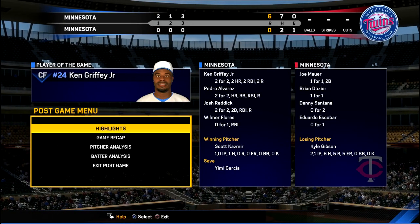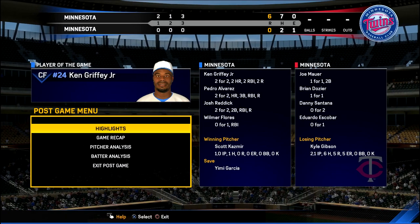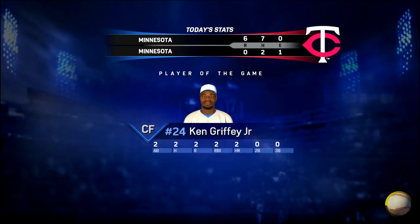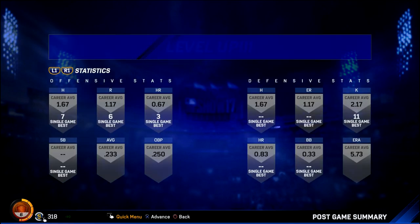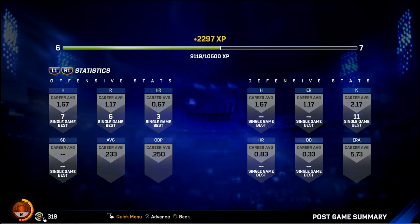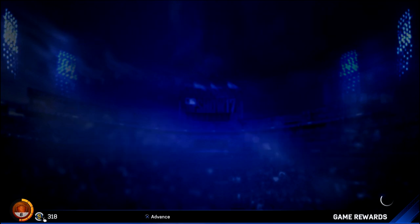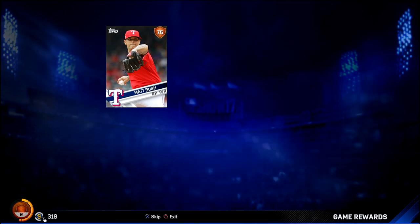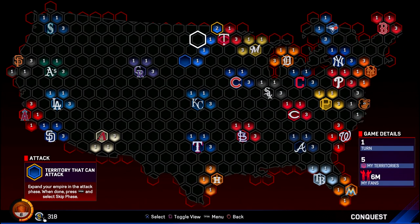We hit three homers — two with Griffey, Reddick goes two for two. Not too bad for the first Diamond Dynasty game of the year. There's your player of the game: Ken Griffey Jr. Simple stat line — two solo home runs. We had seven hits as a team. Leveling up, getting all sorts of cool stuff. Polar Bears win in three innings. And now the free card — Matt Bush. Here's how the board looks: we take one of the Twins' territories. I think I'll work to capture the Twins stronghold first.